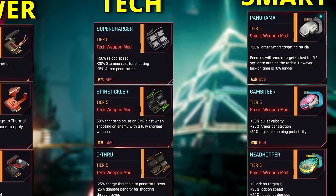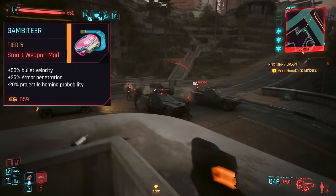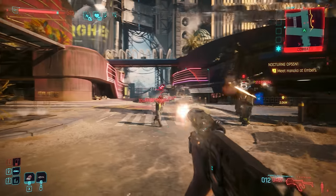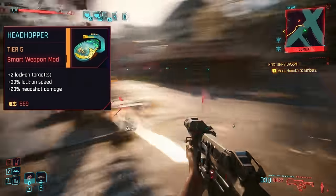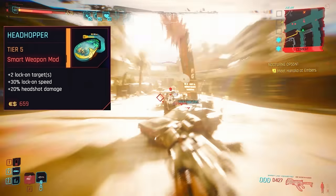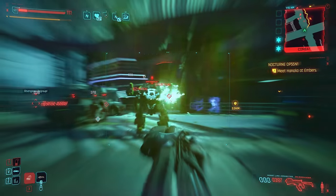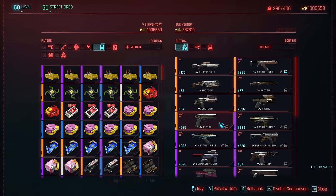As for specific smart gun mods, it's a choice between Gambeteer — making bullets faster and more powerful but also less likely to land a hit — Panorama, which simply increases reticle size allowing us to be even less accurate, though I'd say the best for most guns, especially automatic ones, is definitely Headhopper, which shoots more targets at a time, locks on faster, and does increased headshot damage. Granted, that mod is both a rarer random drop and more rarely crops up at weapon vendors — a place you can now purchase all mods by refreshing until they come up, save for the Chimera ones.